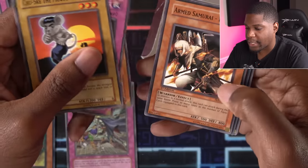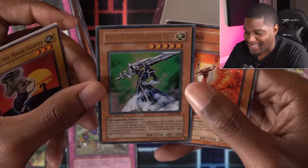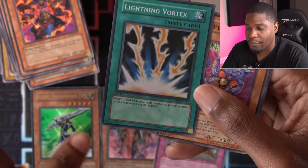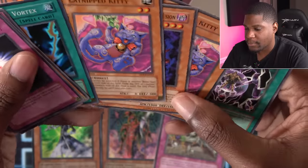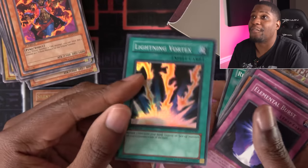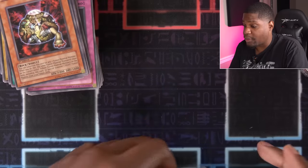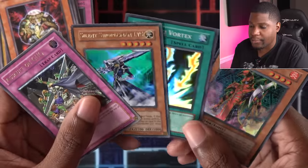Chusuke the Mouse Fighter, Good Goblin Housekeeping, Hyena, Armed Samurai. Ultra Rare — Silent Swordsman Level 5. That is nice. Elemental Burst, Element Valkyrie, Beast Soul Swap, Refusion, Lightning Vortex as a super rare. Discard one card, then destroy all face-up monsters your opponent controls. That's sick. Catnipped Kitty, Dark Hex-Sealed, Catnipped Kitty — I had two Catnipped Kitties in one pack. Lightning Vortex, the Light Hex-Sealed Fusion, Centrifugal Field, Insect Knight, Fulfillment of Contract, Cross Counter, Poison Fangs, DD Dynamite, Hand of Nephthys, and Golem Sentry. So these are my pulls: the Ultimate Rare Assault on GHQ, Lightning Vortex, Silent Swordsman Level 5, and Blast Magician.